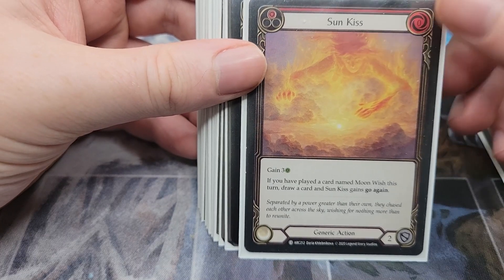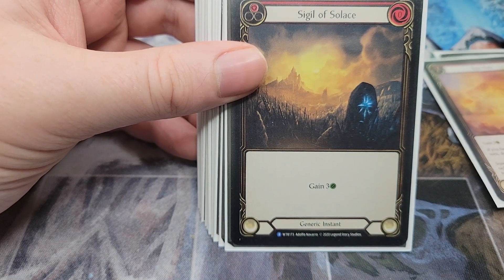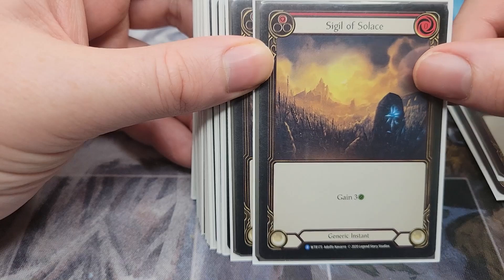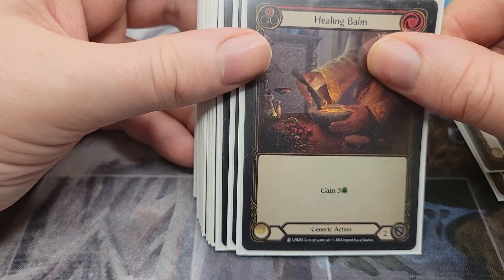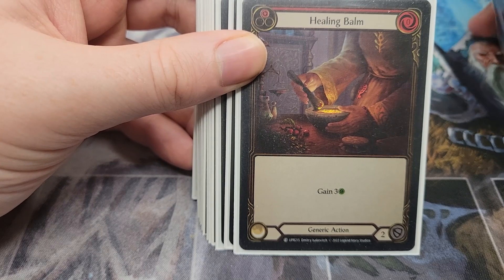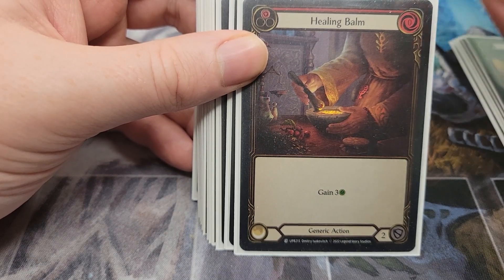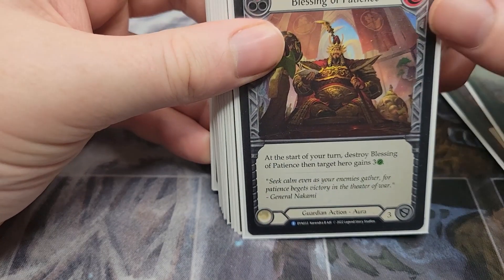We are running Sun Kiss as just a one-of, and that's okay. We are not running the Moon Wish combo though. Sigil of Solace is a card used by multiple heroes — even Bravo uses this card — it's just a solid zero-for-three. Healing Bomb is another zero-for-three life gain, which is kind of what we want out of all our healing cards. I split them up just in case, to have two different cards that do the same thing. Then we have Blessing of Patience.